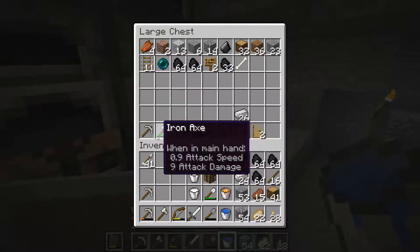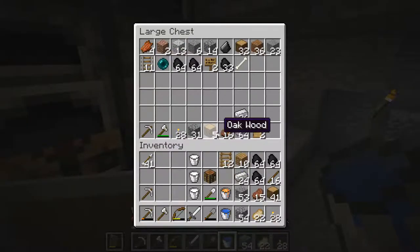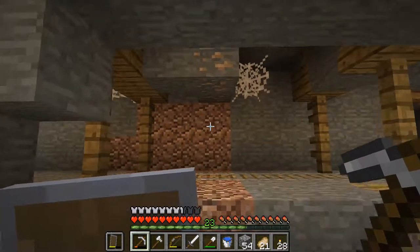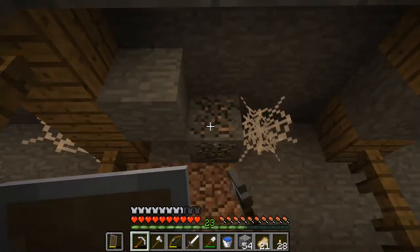I've tidied up my inventory. I'm leaving this stuff here so that if I die, I have stuff to return to — some iron, some food, some wood, some stone. I need blocks, torches, a weapon, and a pickaxe to get where I want to go. You can gather all the usual stuff — coal and iron — but I'm going to skip all that for now.